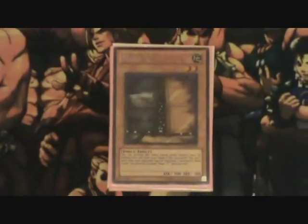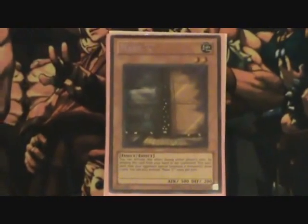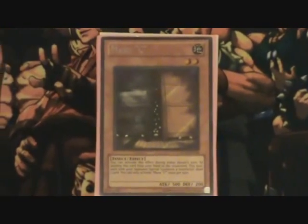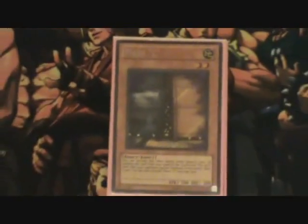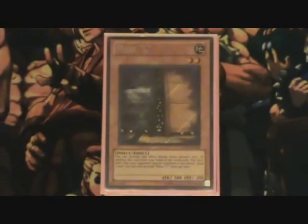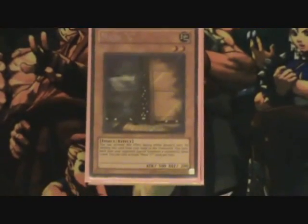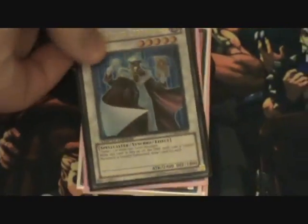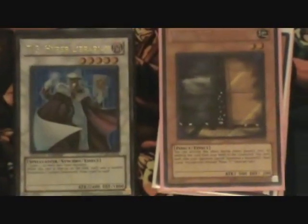Maxx C. A lot of people are main decking this card, which is understandable because this format is basically about how much you can Synchro Summon and Special Summon in one turn to win the game. So you're either main decking it or side decking it, because with the release of Hyper Librarian, people are going to be synchro-ing their whole field, especially with Tengu. That's the reason why Maxx C is going to be doing so much work at Nationals.